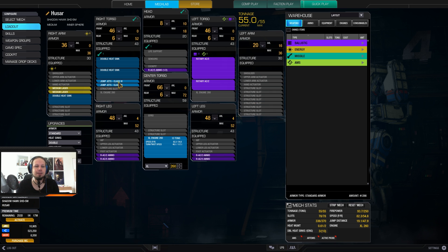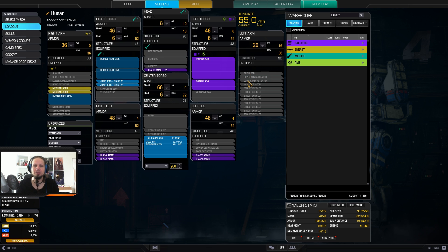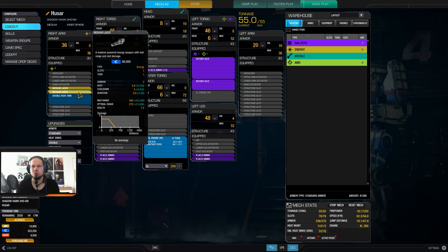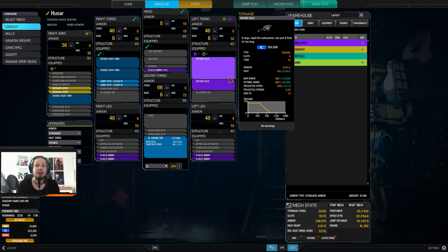We've got two dual rotary autocannons and two medium lasers in the Shadowhawk 5M. This is why I chose this variant — it has two energy hardpoints in the arm. So we got two options for medium lasers, two jump jets, three heat sinks, and a bit of ammo: two and a half tons for the RAC5 and two tons for the RAC2. That's basically the build — a nice high-mounted rotary autocannon fire support build.